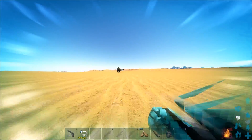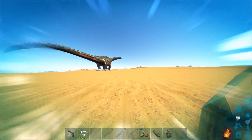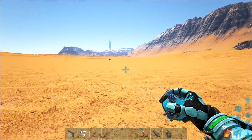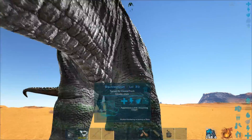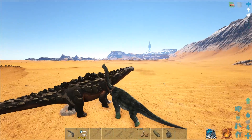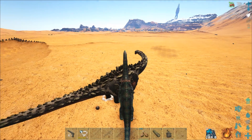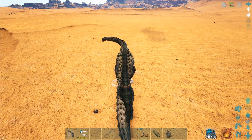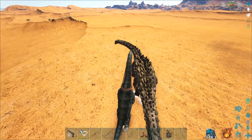Oh my god - the ultimate test. We have to fight the bracky against this titanosaur! I don't know who could win to be honest. Both do a lot of damage. I feel like the titanosaur is probably gonna win. I actually leveled all the levels we had - around 16 - all into its melee stats. We'll see how this goes. First of all, can I fear roar you? I don't think I can fear roar in this form. Okay, gotta turn around and get ready for this attack.